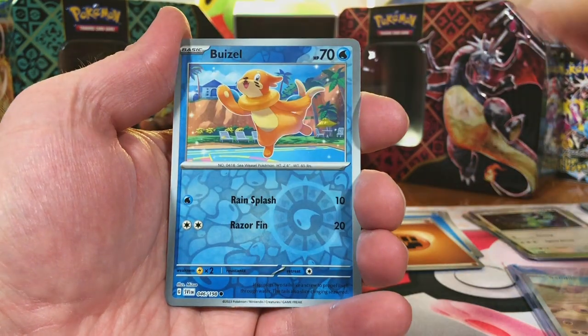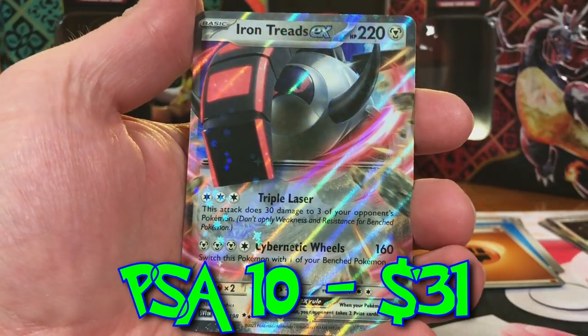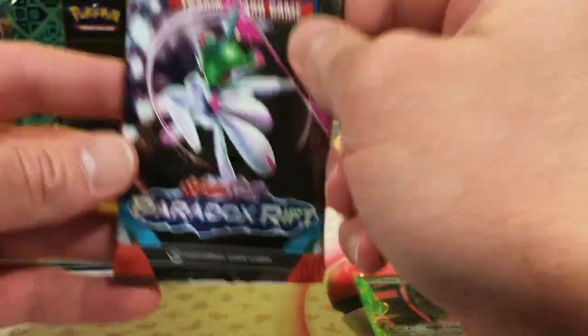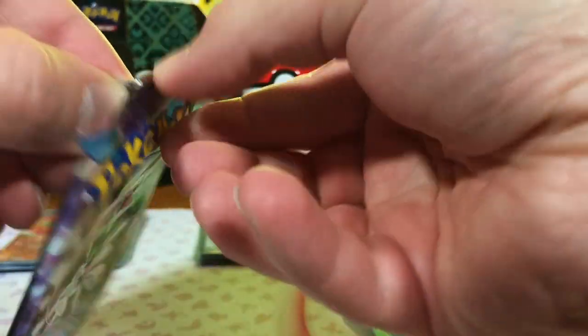Toadscool, Baxcalibur, and a double rare — it's an Iron Treads EX. Didn't do great on base set, but we're going to get into Paradox Rift now. We're going to see if we do better in this set.